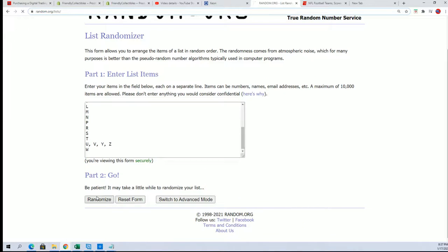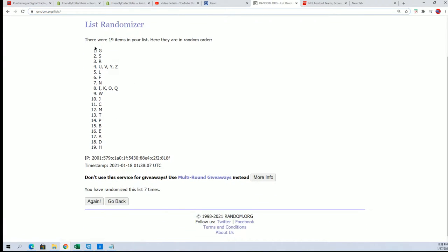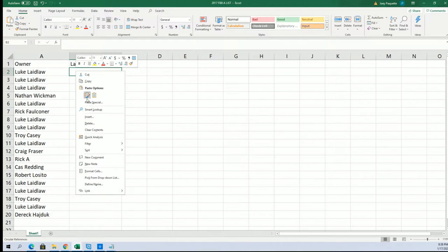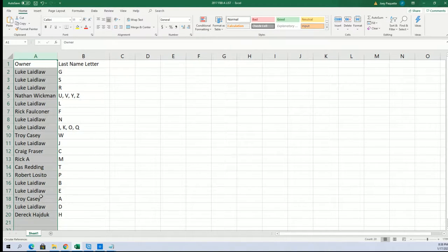Last name letter initial random — this is Phil, but we got another one coming up, it'll be ripping really soon. Lucky number seven. And now everybody has their last name letter in the box break.